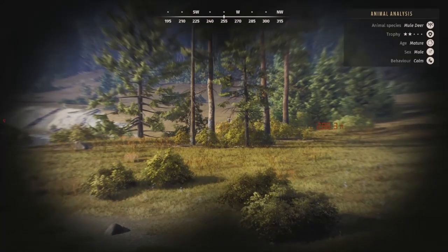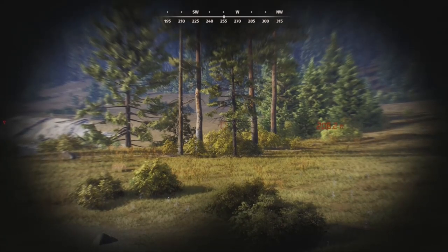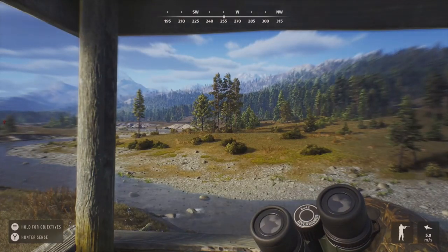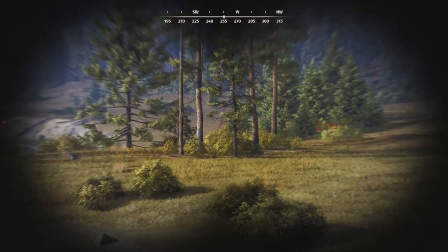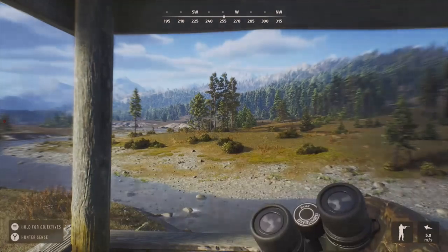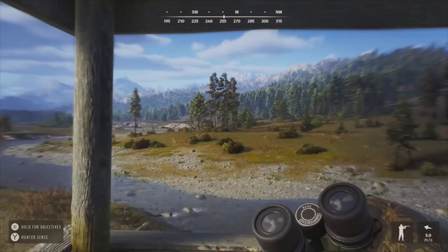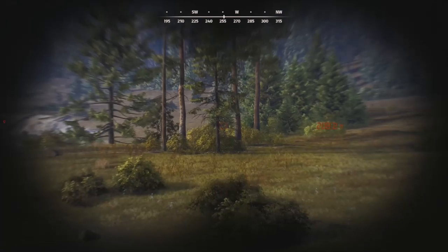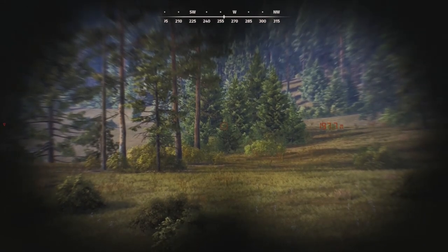We have some mule deer up ahead - a two-star mature buck right there. From what I've learned with star ratings, you want to shoot the one-star and two-star matures because they aren't going to get much older. There's young, adult, and mature - they won't get much bigger and will eventually die. We want to take out the ones with lower ratings so we can eventually get bigger four or five-star animals.